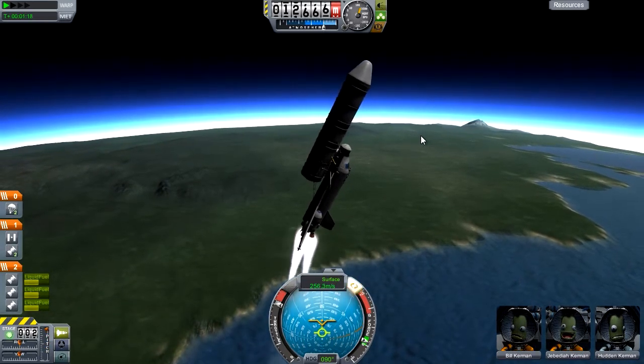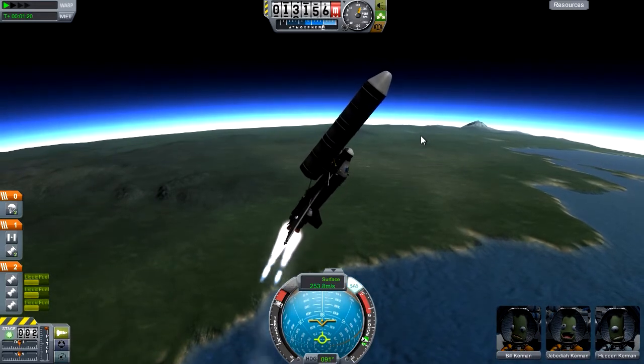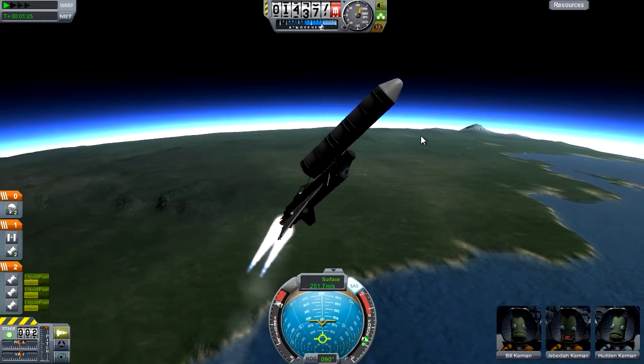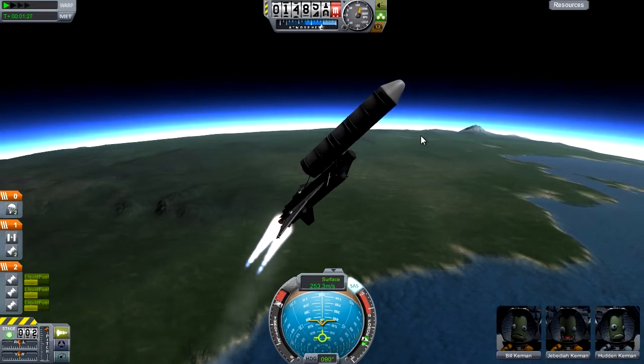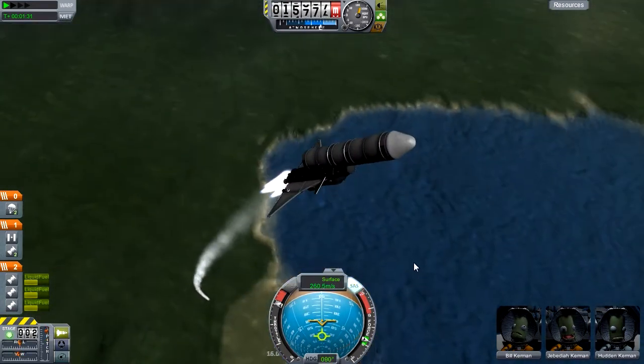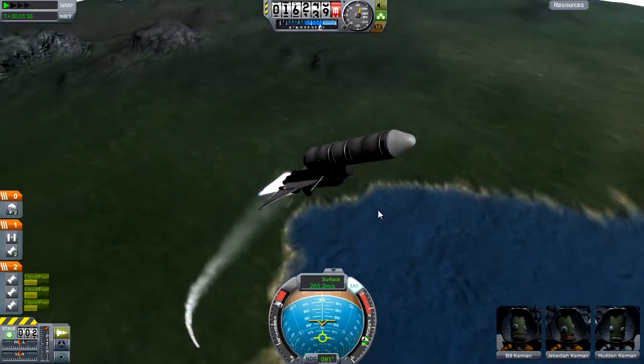Now it's time to pitch over to about 45 degrees to start that gravity turn off properly. We've got a lot of upwards velocity, so we're absolutely fine for that. Now we need to sort of get some horizontal velocity.